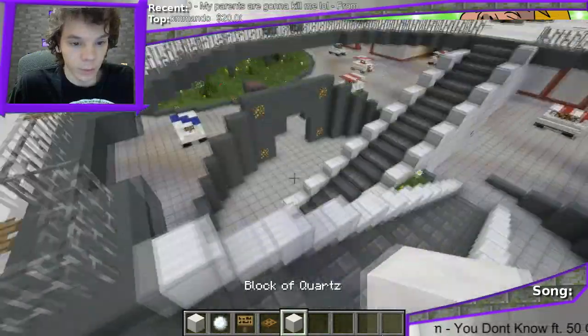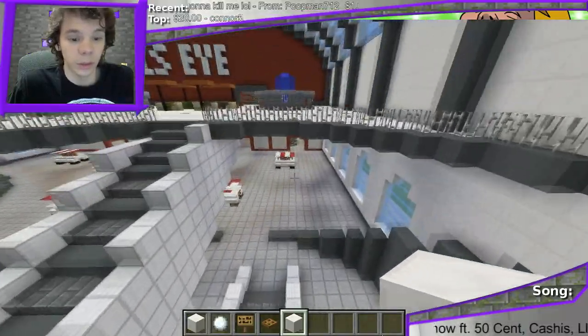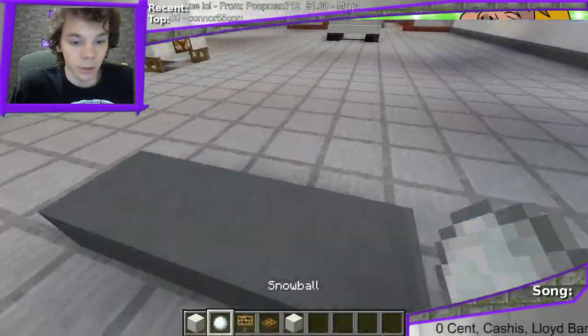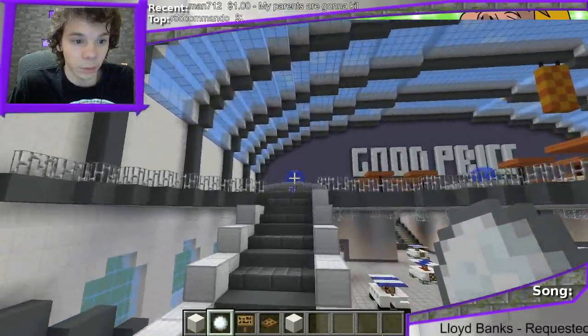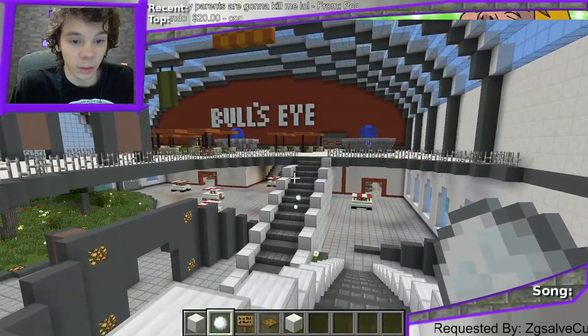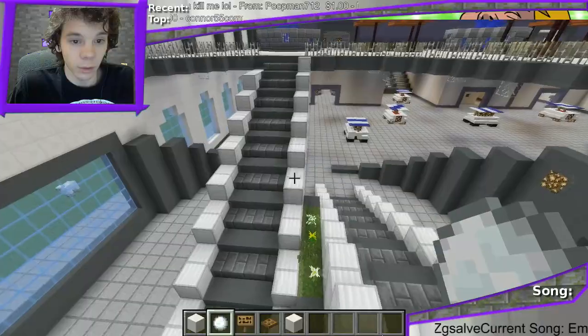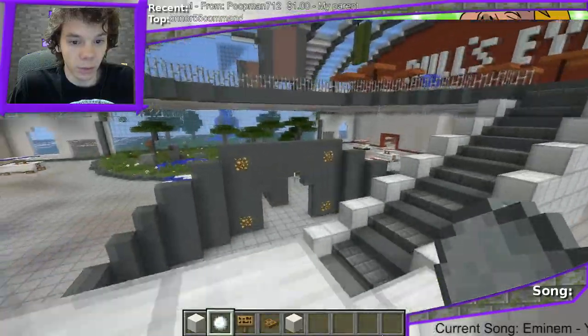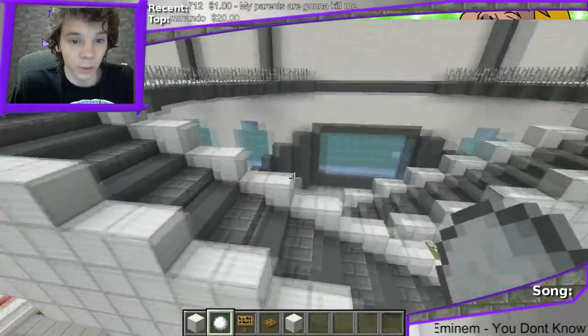We'll stay on the ground floor first - we have the escalators, they don't really look like escalators but it's fine. One goes up here. It's interesting to see how this will play because you can go up the stairs but you immediately have to be on the other team's side. If they're going up the stairs they have a nice view behind you, so it's going to be interesting - kind of crossing paths, switching sides. I like this circle we made around it too, very cool.